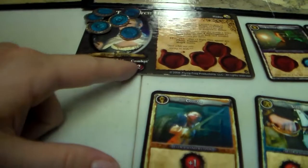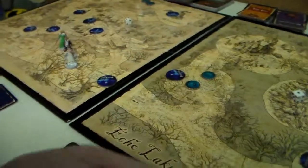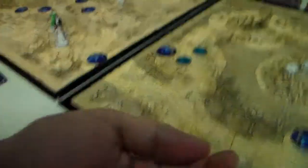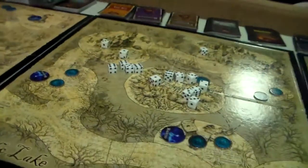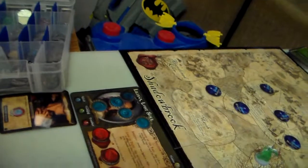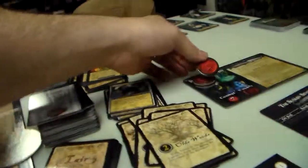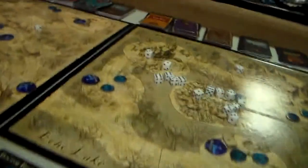Now the Witch Hunter gets to use combat — she has two, three, four, six dice. She hits him four times, which is pretty good. That's another five, so we are now at 20. If we hit this thing one more time, we kill it.